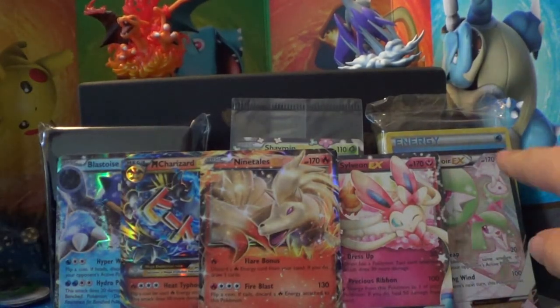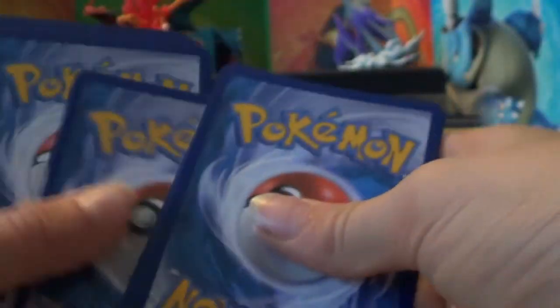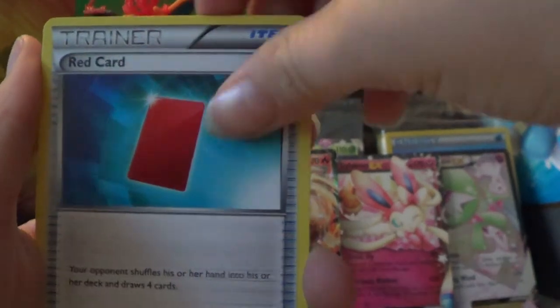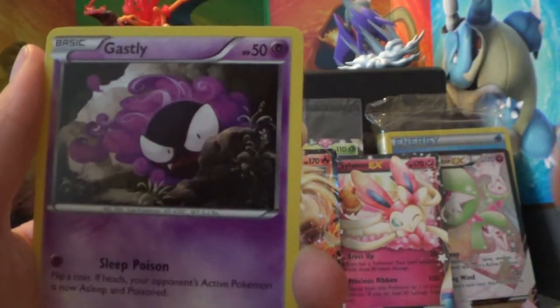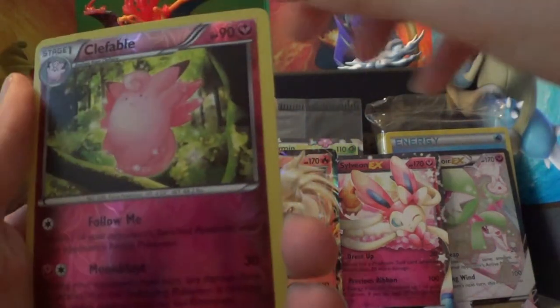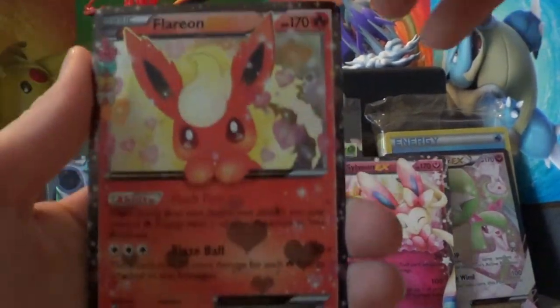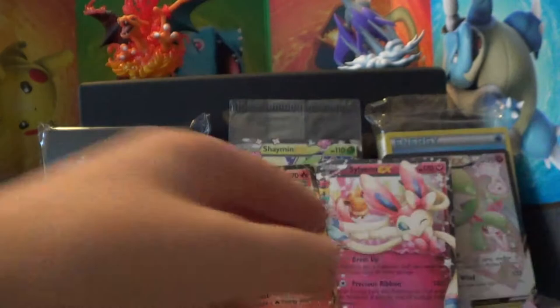We have two packs left and we've gotten five EXs. Come on Blastoise, can you continue our EX train? Maybe that Charizard? Maybe a Flareon Full Art? Just any Ultra Rare. We have a Wobbuffet, Crushing Hammer, Red Card, Slowpoke, Darkness Energy, Ghastly, Krabby, Hollow Clefable. Our Radiant Collection — it's a Flareon EX! Right as I say it. And our Rare is another regular Jynx.